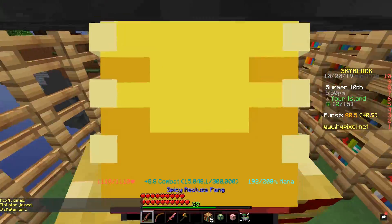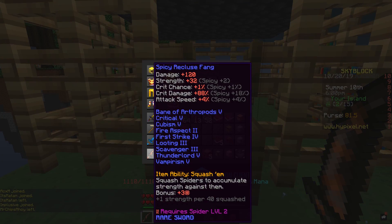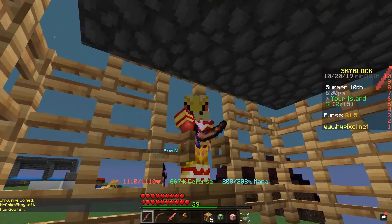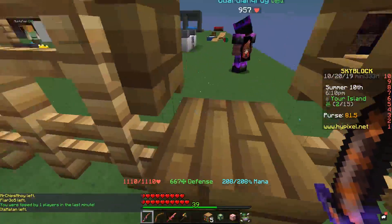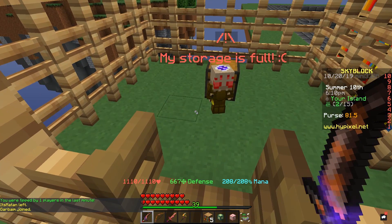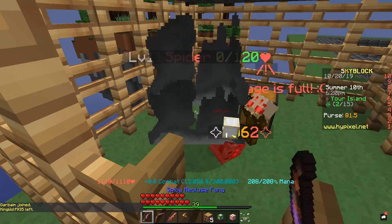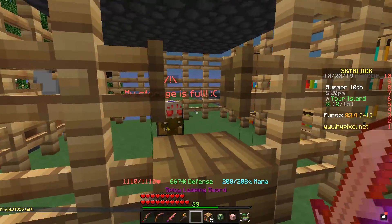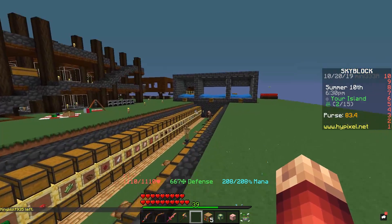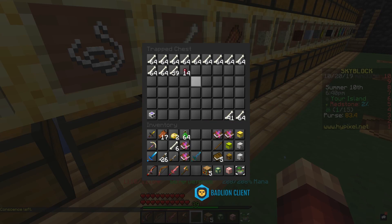7,026 — so that is already a big increase. No hot potato books, the strength ability is nowhere close to maxed out yet, and we're already doing 7,000 damage. I've seen this thing do 16,000, 17,000, 18,000 damage before, and that wasn't even maxed out with the strength. So the ability of this thing — I think it can do 25,000 damage eventually. I'm going to keep trying to level it up for those spider fights and against the tarantula bosses.